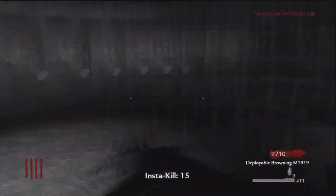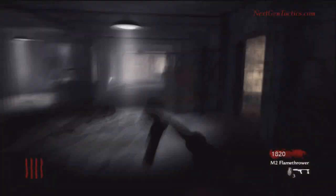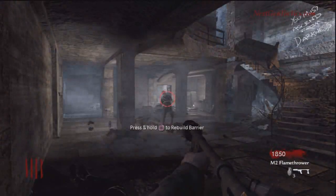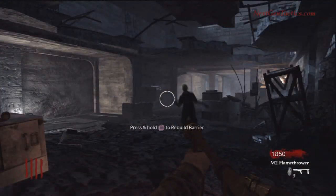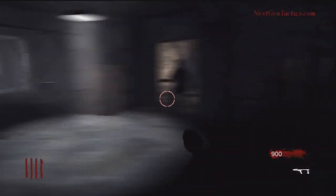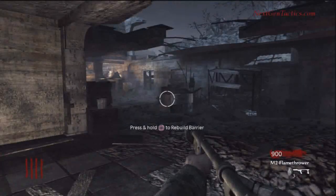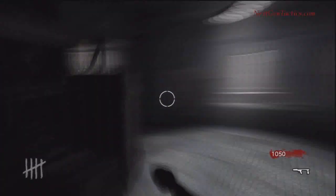We're going to stay in these two rooms and always try to keep one zombie alive at the end of the round so we can rebuild the windows and spend all our money on guns. We'll grab the flamethrower — it's nice because you never have to purchase ammo and you'll never run out. But ideally we want the Ray Gun. The best weapon combination, in our opinion, is the MG-42 and the Ray Gun.